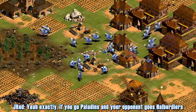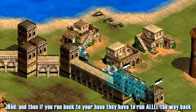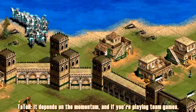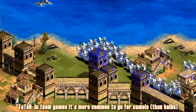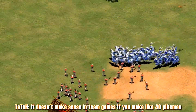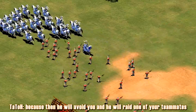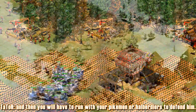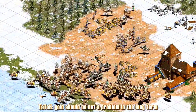If you go Paladins and your opponent goes Halberdiers and then you raid in the back of their base, they have to run all the way back with the Halbs. And then if you run back to your base, they have to run all the way back — they're not going to be able to do anything. It depends on the momentum. In team games it's more common to go for Camels because you need to follow the mobility. It doesn't make sense in team games to make 40 Halberdiers to defend against Paladin, because then he will avoid you and raid one of your teammates, and then you'll have to run with your Halberdiers to defend. In team games I prefer Camels as well because you can trade, so gold should not be a problem long-term.